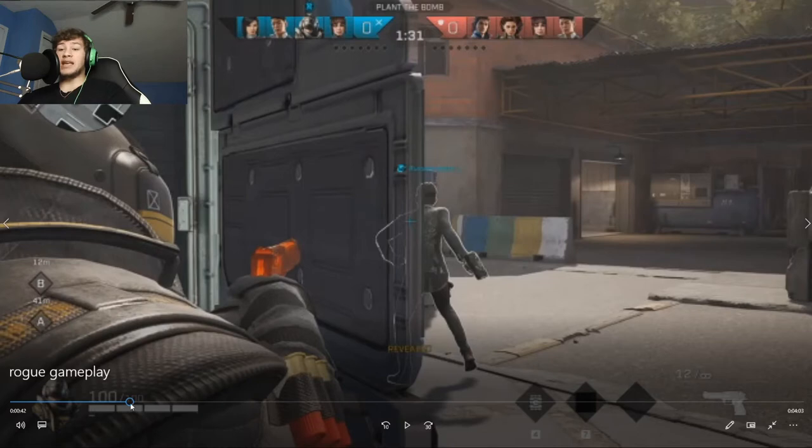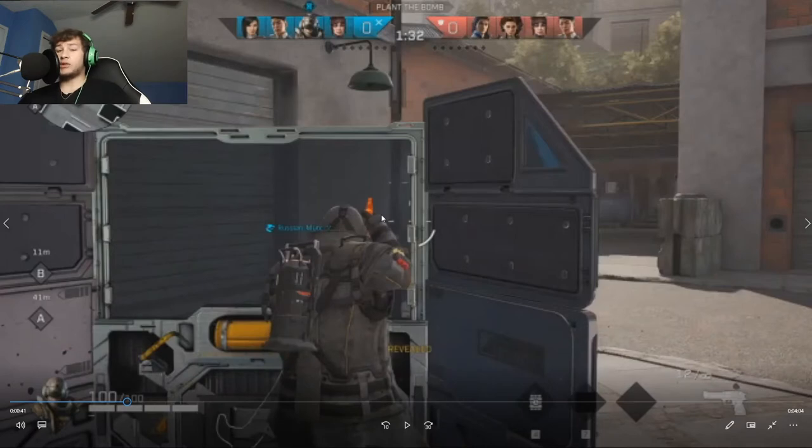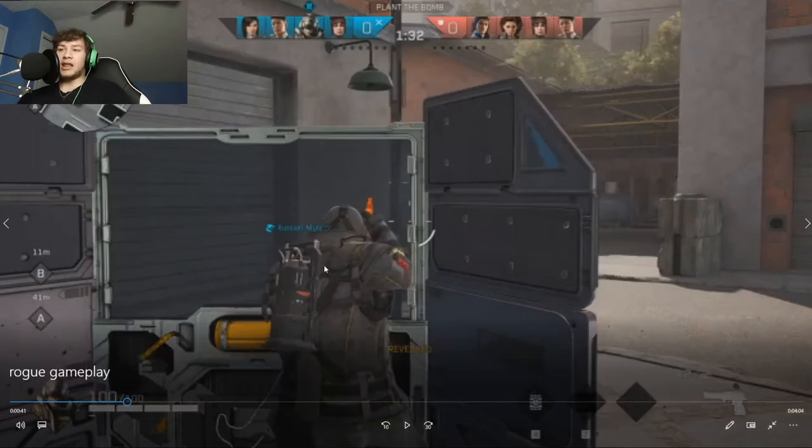Starting off, one of the biggest things is learning to switch shoulders. Switching shoulders gives you a better view around things. I've watched many players who just stay on one side — kind of like in Fortnite — and don't switch. It gives you a big advantage getting around corners and seeing people before they see you, and a lot of people don't utilize it.